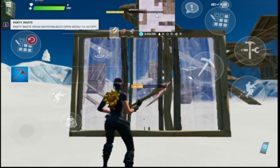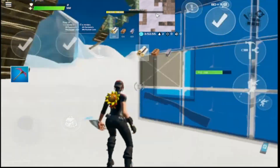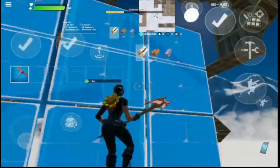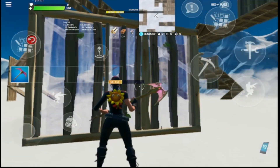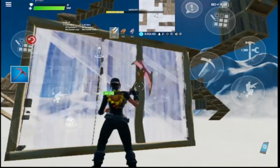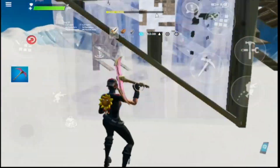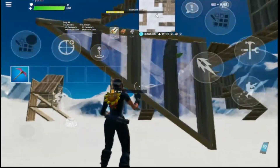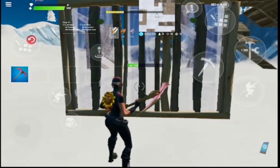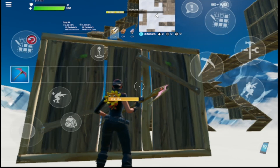One thing people ask is how this is different from my other video. Basically, people say they can do the reset easily but don't know how to do it really fast over and over again. The main thing you need to do is swipe your thumb in a counterclockwise motion. When you're editing a wall right here, you have to swipe your thumb really quickly in a counterclockwise motion. If you just do it in a counterclockwise motion over and over again — start slow, go fast — your edits will be 10 times faster.